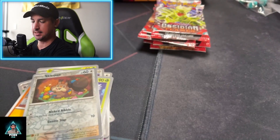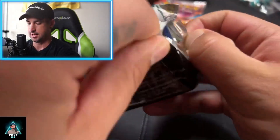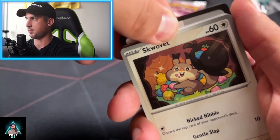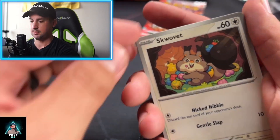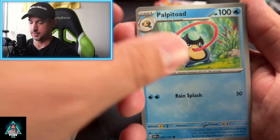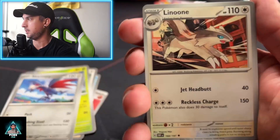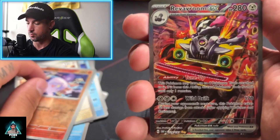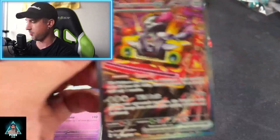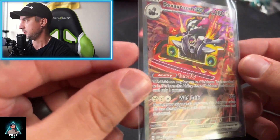I apologize, guys — this camera is still lagging. We're already deep in the packs and I'm trying to go slow but it's just not keeping up with my opening speed. Guess the energy — Fire. Skwovet again, Palpitoad, Zigzagoon, Scyther, Skarmory, Sharpedo, Lenarne, Litwick. The Revavroom EX — secret rare! Oh baby, is it a double banger? A Togekiss Hollow too — that's pretty sick. The Revavroom. This ETB is hitting though. What a nice hit. We're doing really well. We're not hitting a Charizard, though — still looking for the Zardy boy.